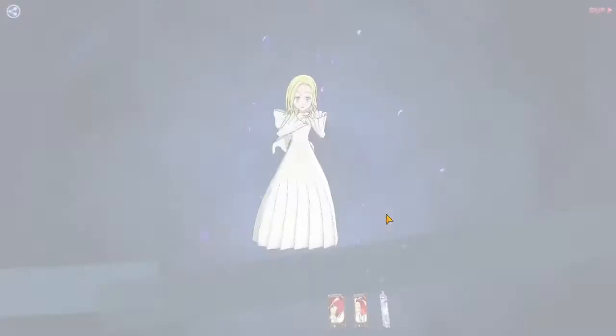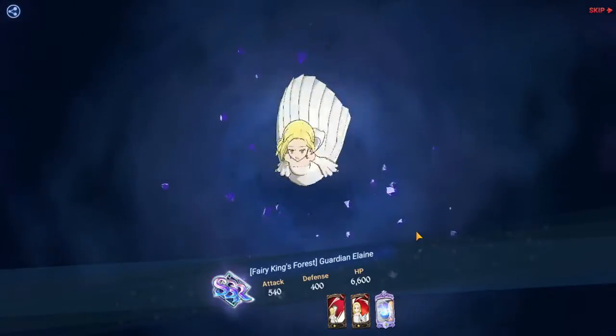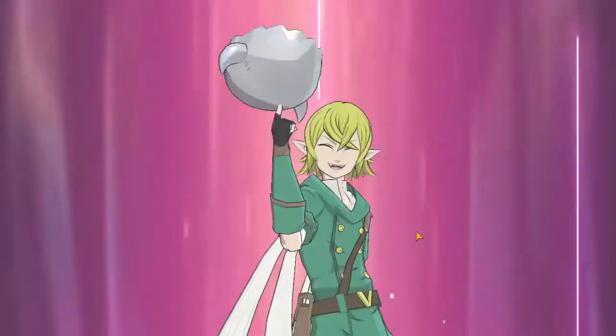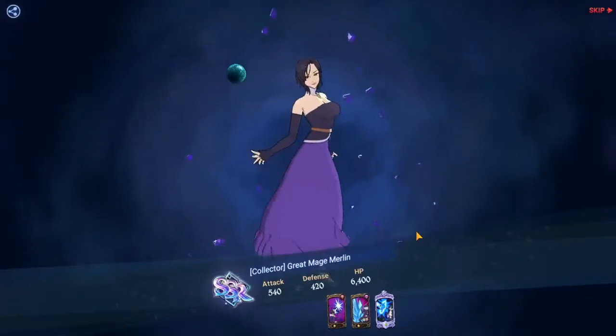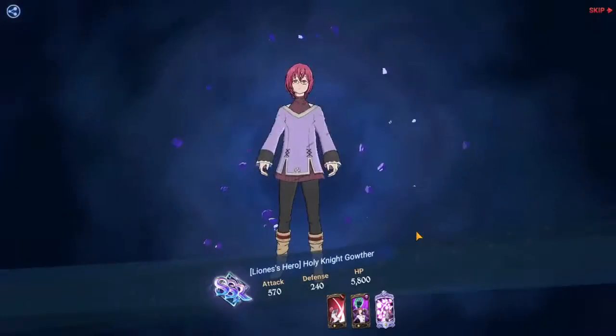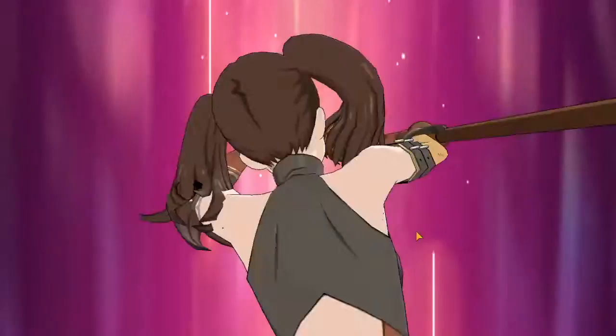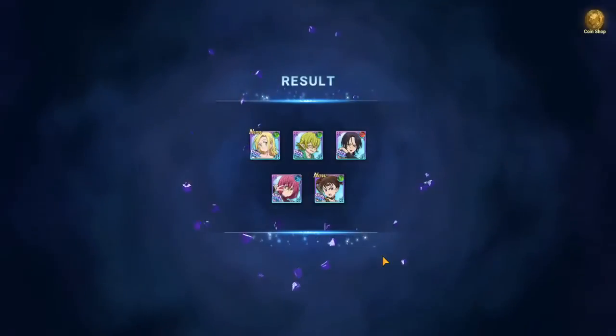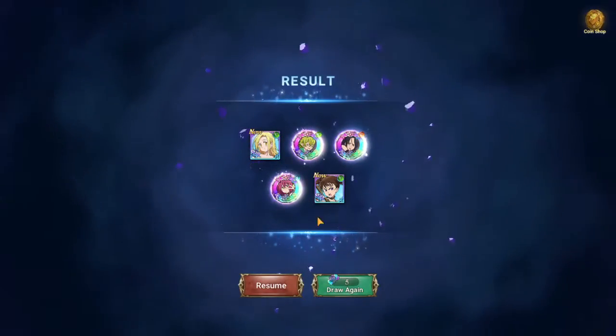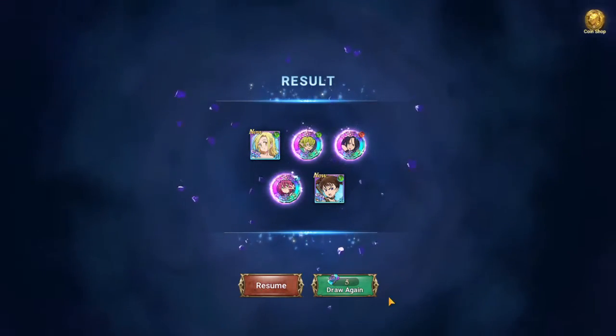Our first one is Green Elaine — I didn't have her on my free-to-play, but this is fine. The second is Green Hellbram; I already have one copy of him. Next is the Red Merlin — nice, I think I already had her but it's good to get more. Then the Blue Gowther, not bad. And Green Giant Diane — that's pretty cool! A great farming character for my free-to-play.